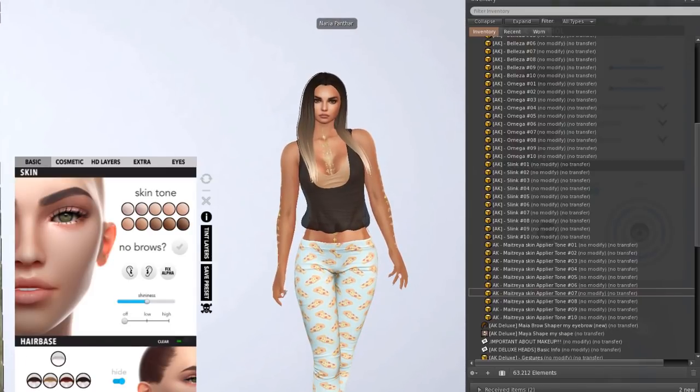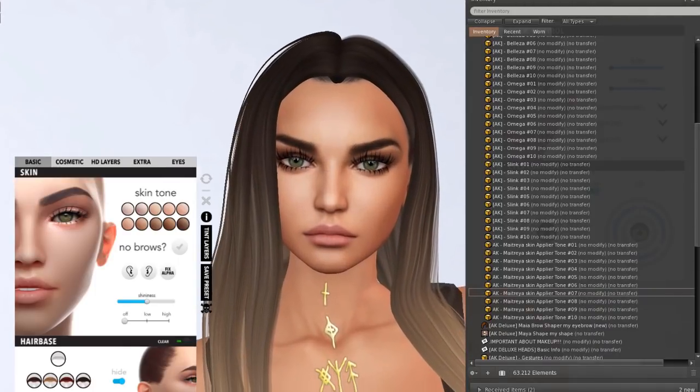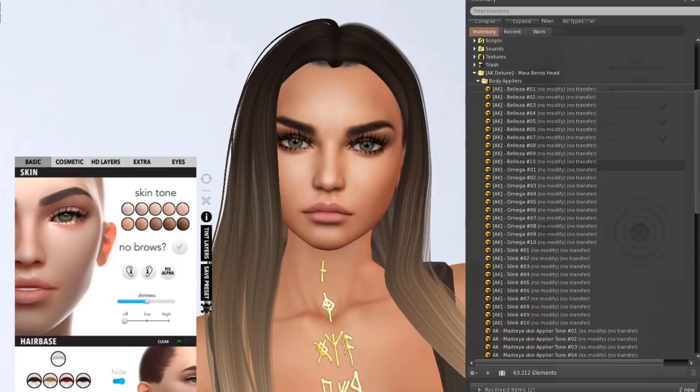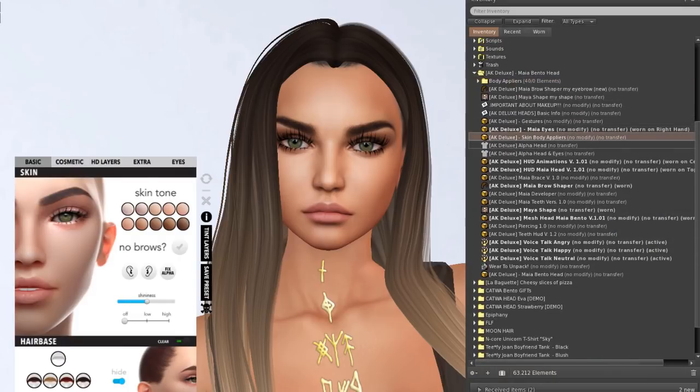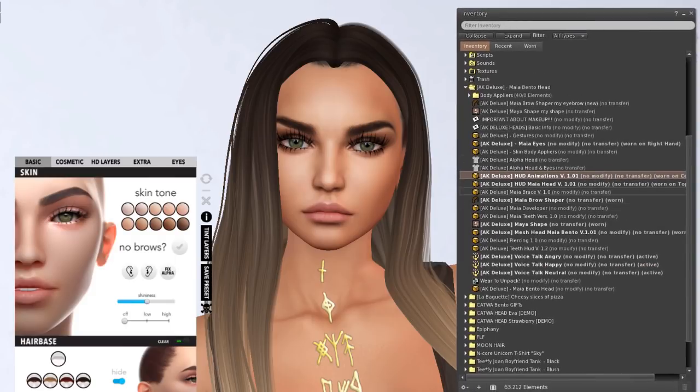This is the original shape that it comes with. I'm not sure about the body shape, but I like the head — really pretty. So what else do you need in this box? The body appliers are in here. Then you have the alphas to hide your system head and eyes. If you want to wear the system eyes, you will see them. But then we get the animations HUD and the Maya head. This one is the Maya head, and animations are on this side. Before we do this, you have to put the mesh head on.